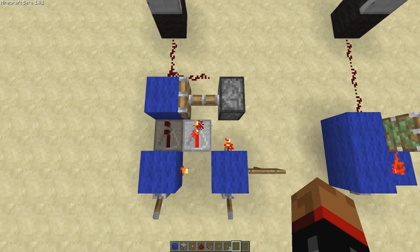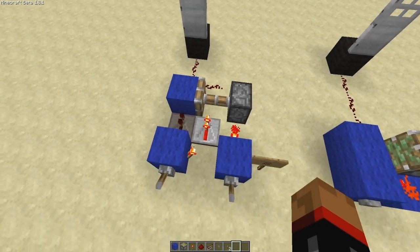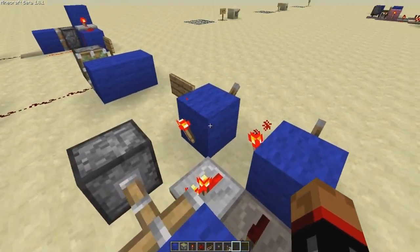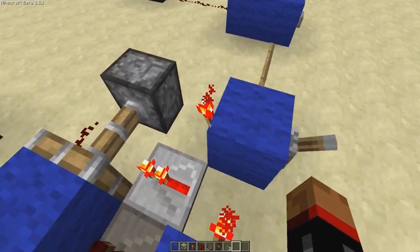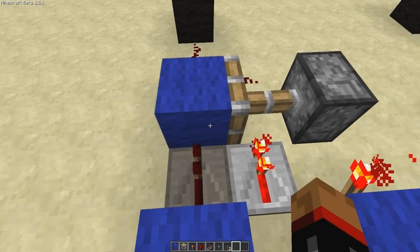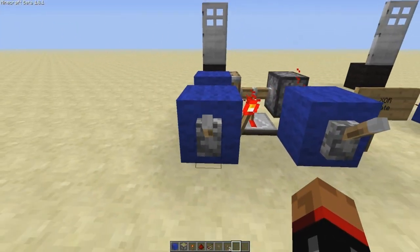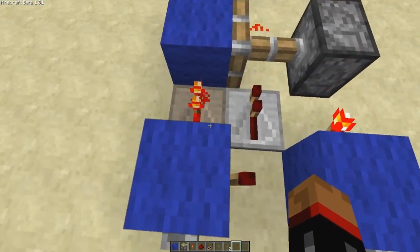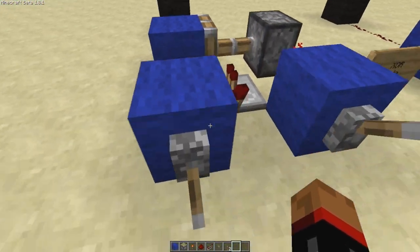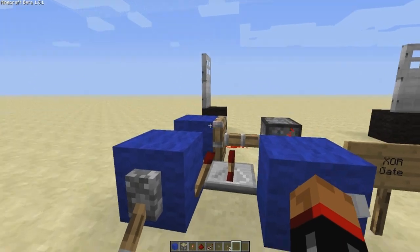Currently in this setup — I think this is the smallest XOR gate in the game at the moment, don't hold me to that, but it's pretty compact so it's the one I use. What we've got is: if this is off, it powers this, which is essentially a not gate, which pushes this piston out. And we can't get any power here because this is not being pulled down. But if we do pull this down, it powers this repeater which then goes through the block into the redstone and opens our door — that's them being not equal and therefore an output.